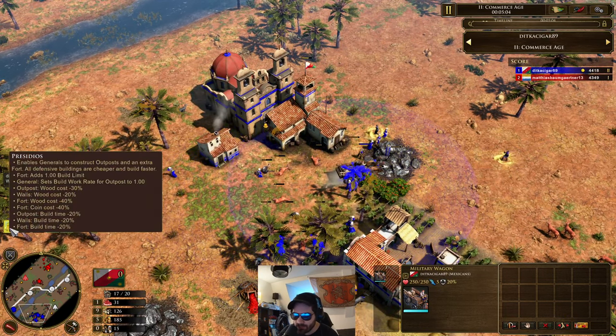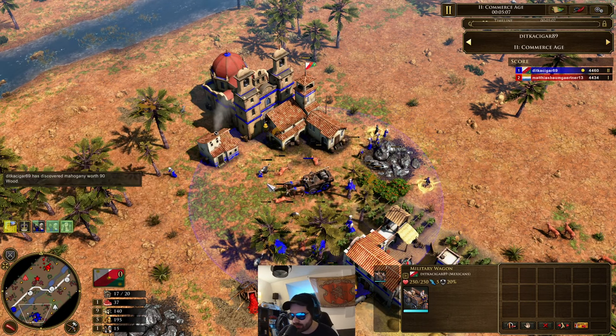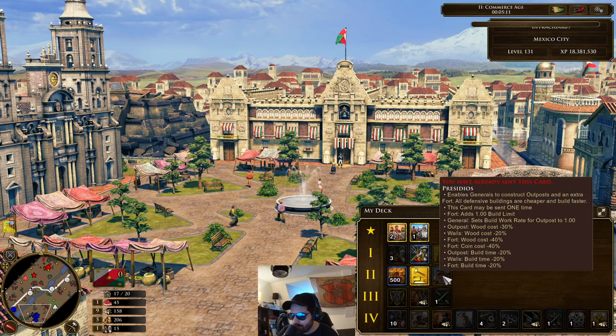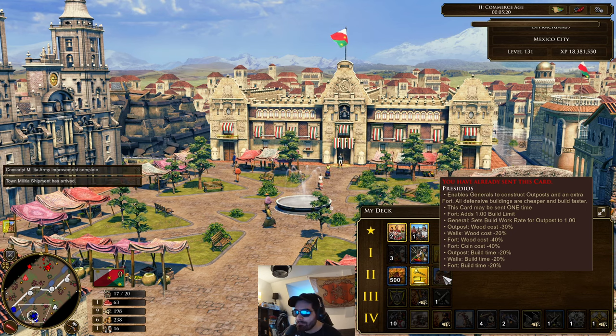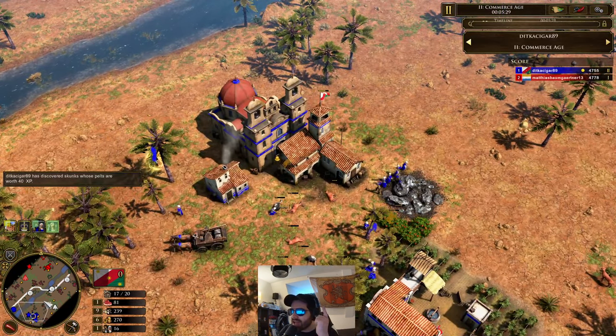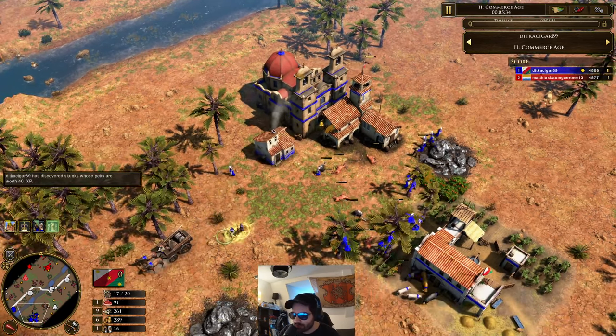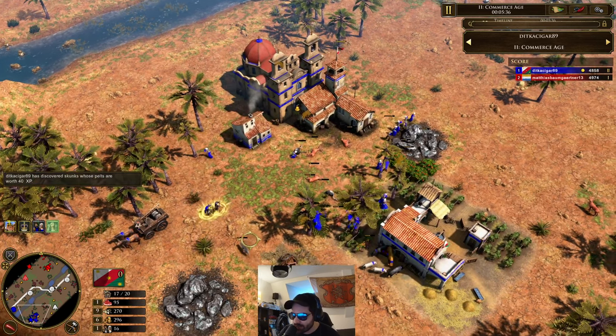Wow, so look at this. I forgot that he sent this — Presidio Dios. Now, I remember looking at this card and trying to play around with it early on, but it just felt too slow and didn't do enough. Essentially, this allows your explorer to build a fort in age 2, and it makes the fort cheaper and quicker to build. It includes walls, forts, outposts — all that good stuff. But this guy's going to be using it for the big bad fort.